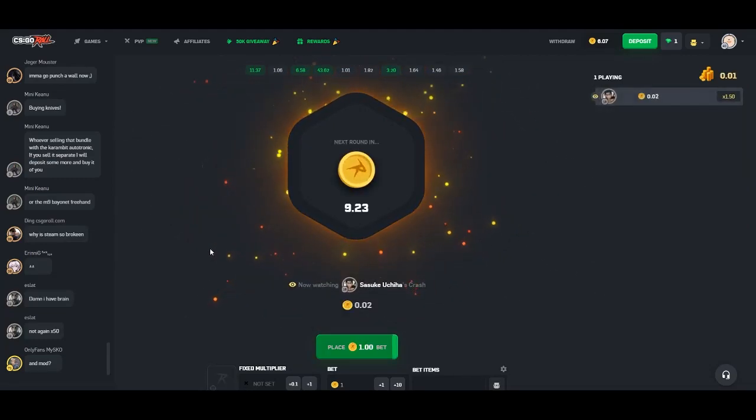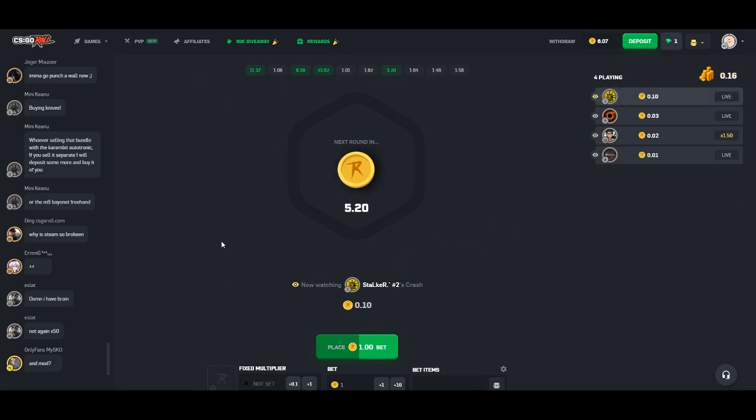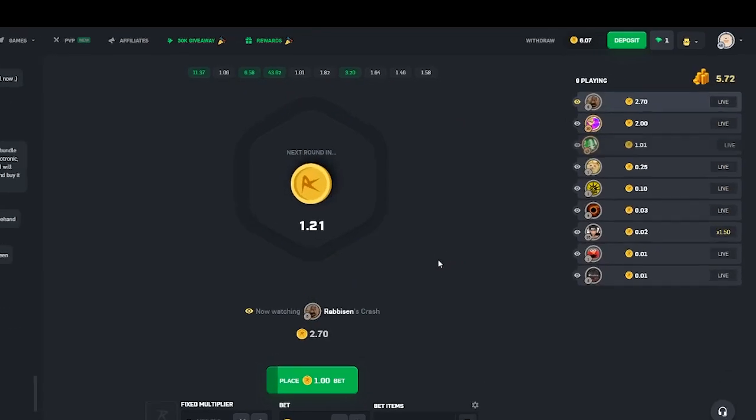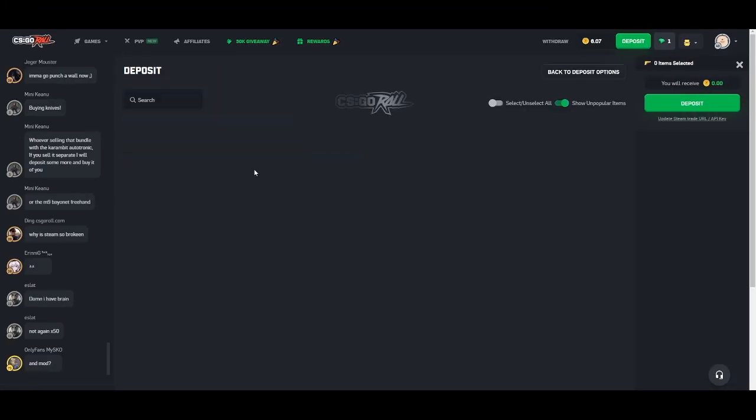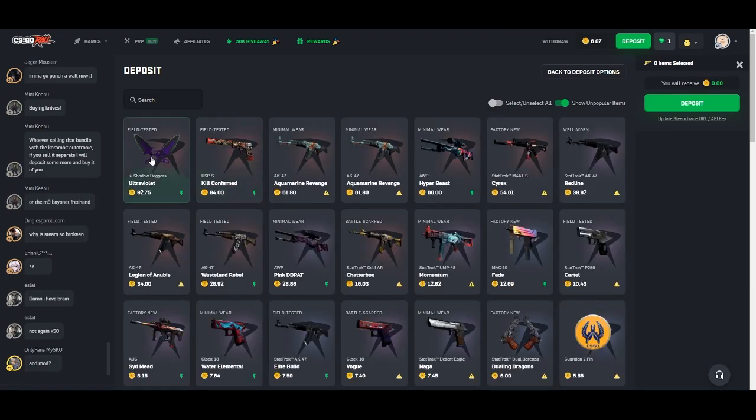Hello everyone, my name's Spicy. Welcome back to another video and today I'm going to be showing you guys how to withdraw and deposit skins. It's quite easy — you just go to the deposit area up here, you select CSGO, and then you select any items out of your inventory.